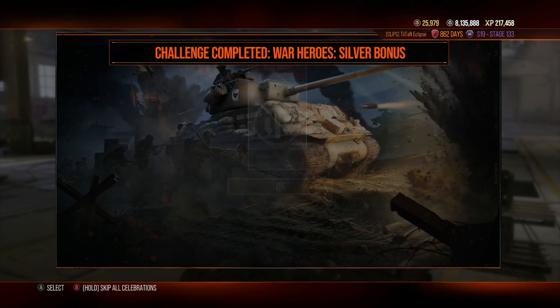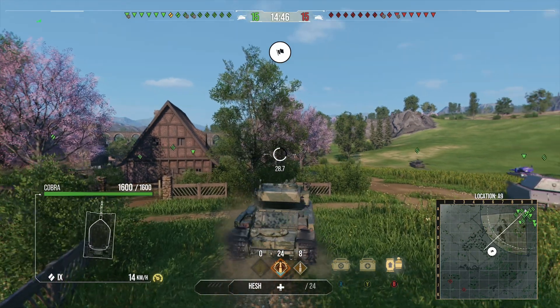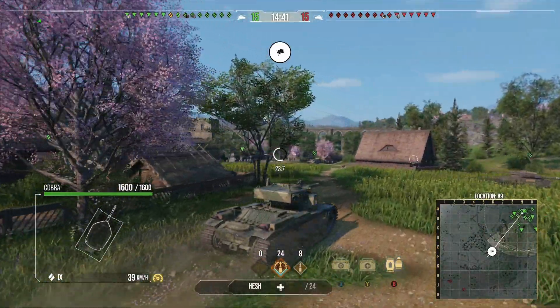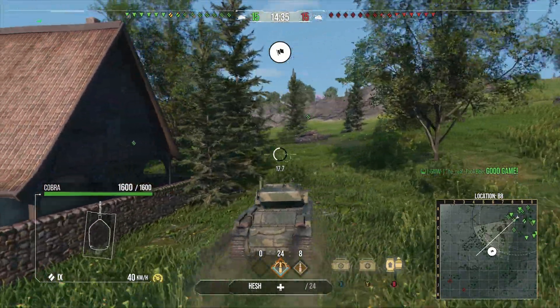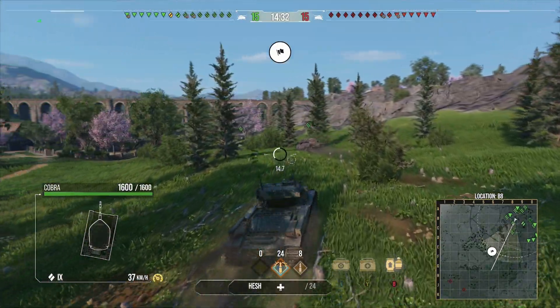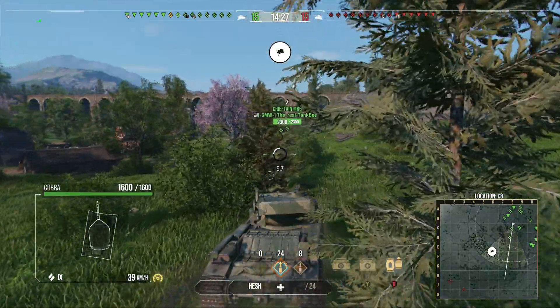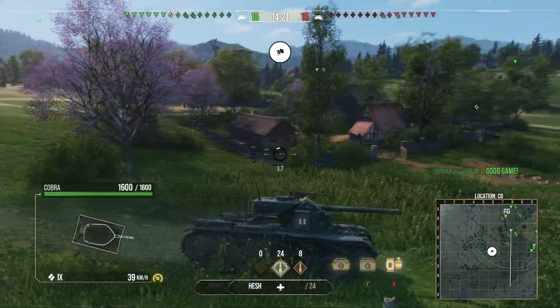Today's second gameplay is on Westfield, playing the Cobra. We take a quick look at what we can pen on the enemy team before making a move. Usually I'd recommend moving while checking the scoreboard — not sure what I was doing, probably AFK a little bit. Moving forward now to get into an early position, which is where this tank can be really impactful.